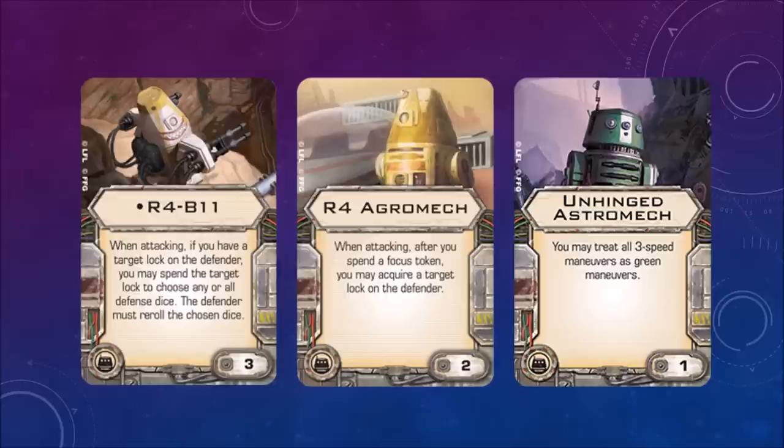Some upgrade cards: R4-B11 — when attacking, if you have a target lock on the defender, you may spend the target lock to choose any or all defense dice; the defender must re-roll the chosen dice. So instead of re-rolling your attack dice with a target lock, you can make the defender re-roll their defense dice — interesting. R4-Agromech — when attacking after you spend a focus token, you may acquire a target lock on the defender, useful for a follow-up attack. Unhinged Astromech — you may treat all speed-3 maneuvers as green maneuvers.